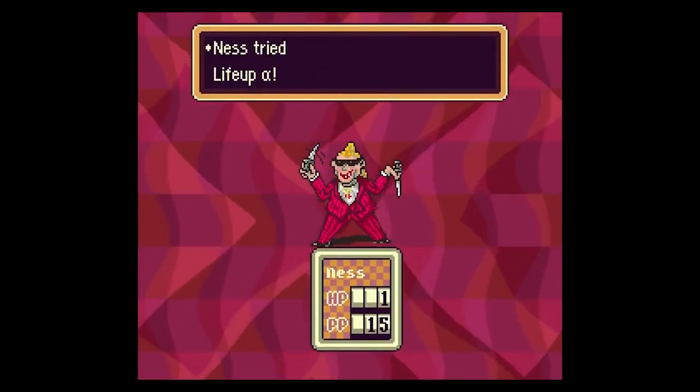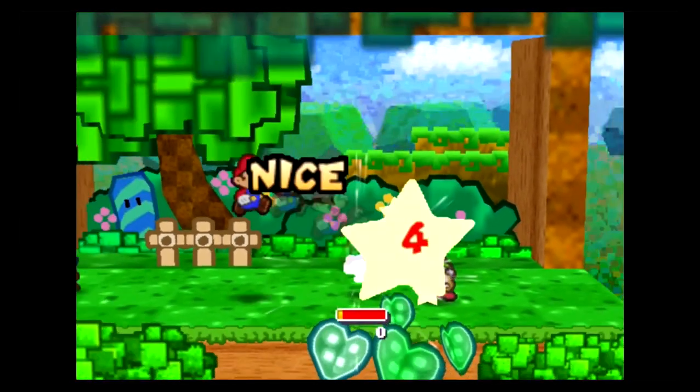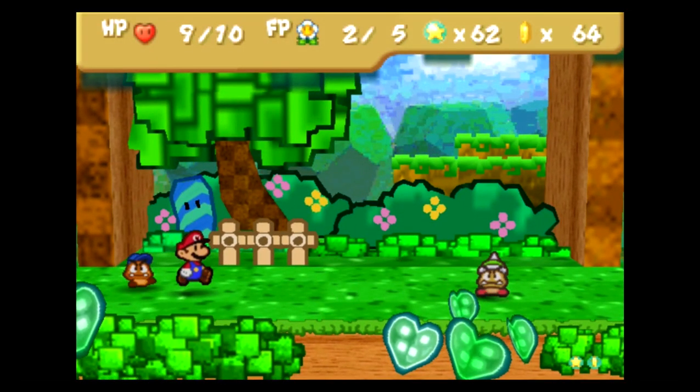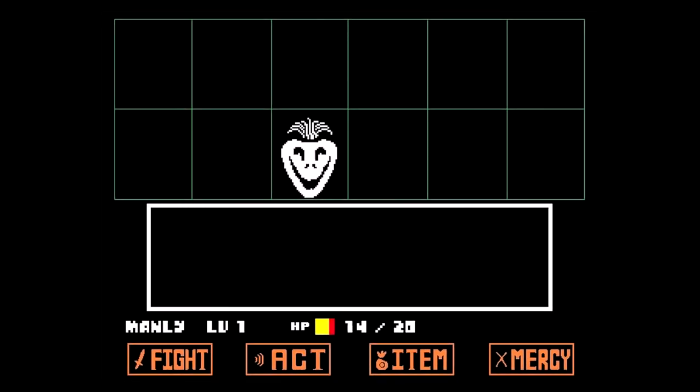Various titles have attempted to remedy this issue over the years. Paper Mario introduced action elements into battles by requiring players to succeed in brief minigames to effectively deploy attacks. Other titles innovated elsewhere, such as Undertale, which allows you to dodge all attacks entirely, assuming you can avoid contact with them during the enemy's turn. But there's another recent title that sought a radically different approach to the typical turn-based RPG formula.